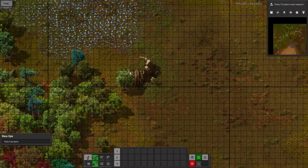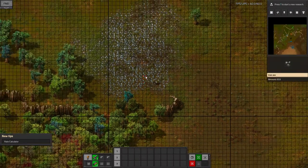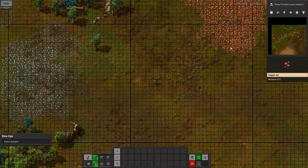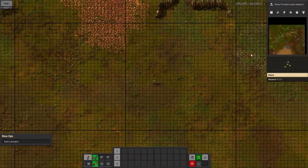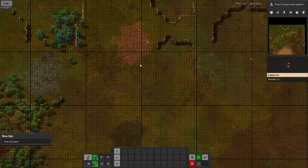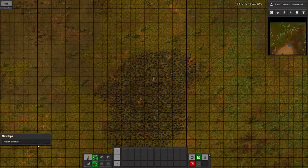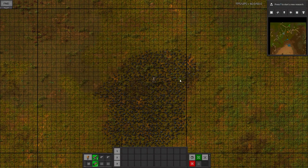These are cliffs — they get in the way. These are trees — you can chop them down. This is iron. This is copper. And there is some stone over here. Let's get rid of this tip — we don't need that. Get rid of all of these tips; you won't need them. You've got me.